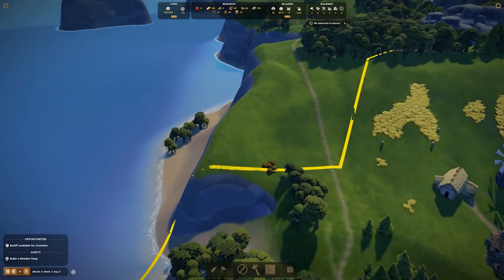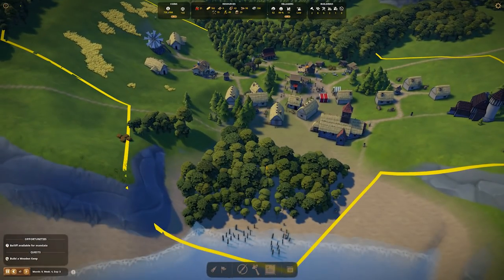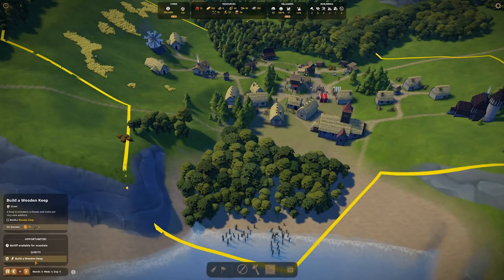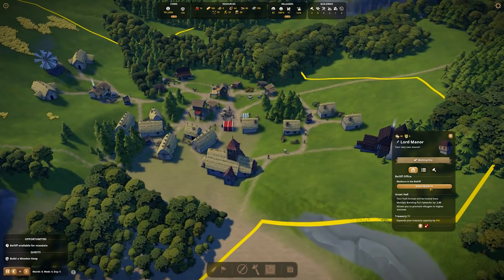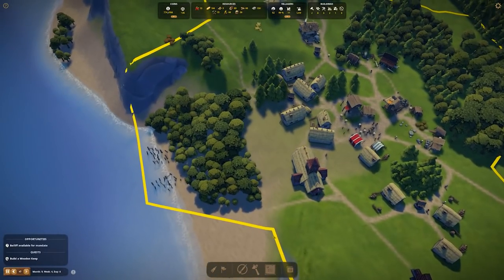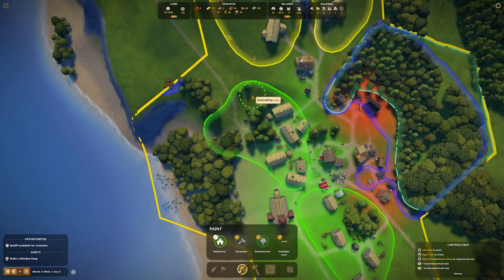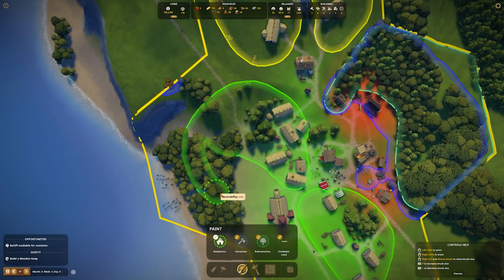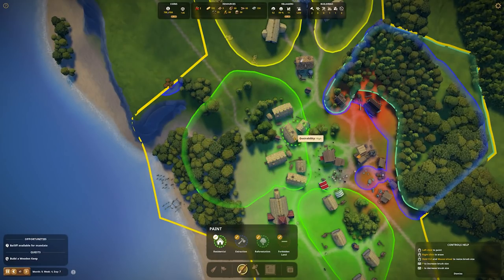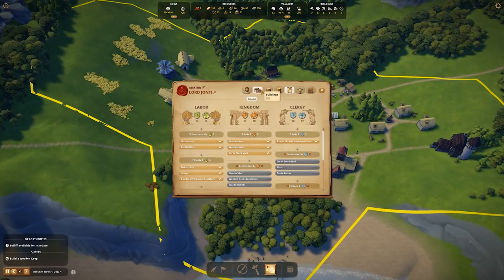Then the next zone we're going to open up is this one here because a keep on the hill would be good and it'll open those berries for us since we can't seem to keep on top of berries. I really want to work on making sure we have the ability to level up some people because I want some new houses. Residential can come all the way down to here. It says desirability low but I still think people will shift into it.